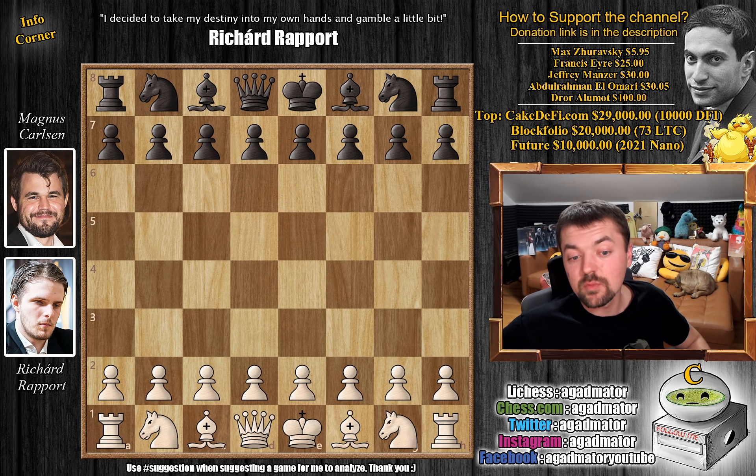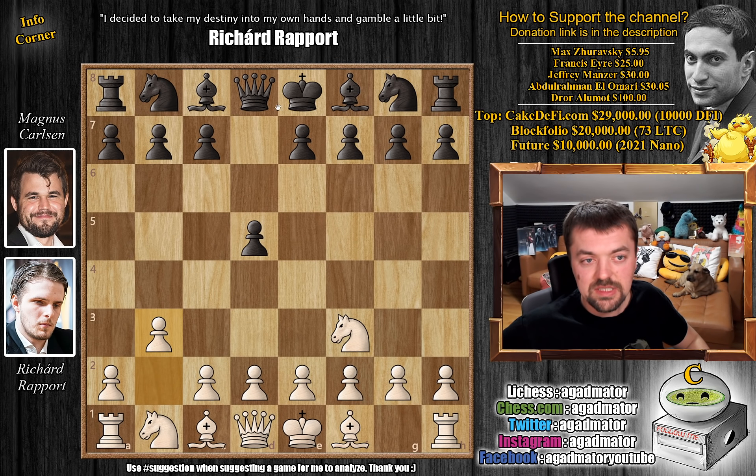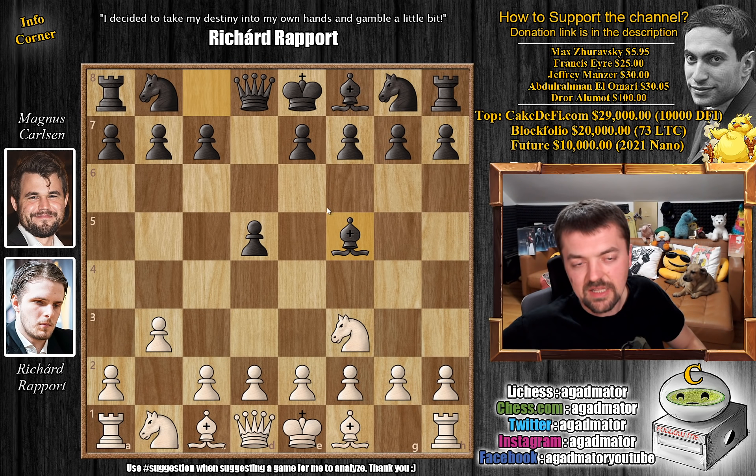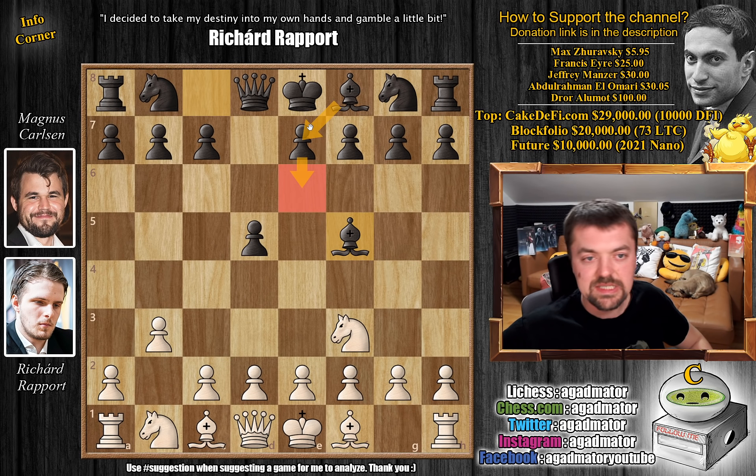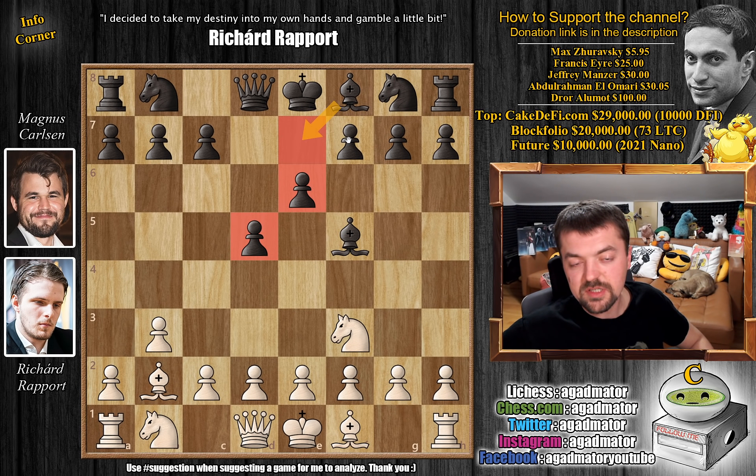Rapport has the white pieces and starts with Knight to f3, going for the Reti opening. We have d5, and now b3 — going for the very strong Nimzo-Larsen attack. This is a game from round 8 of the tournament. Magnus goes for Bishop to f5, a very standard way of developing. Knight to f6 is by far the most popular, but if you don't want to box your own light-square Bishop in, you develop it first, then play e6. Here it's developed right away, and then we play e6, Bishop to e7 or Bishop to c5. So Bishop to b2 puts the Bishop on this strong diagonal, and now e6 — we've put the Bishop outside of the cage.